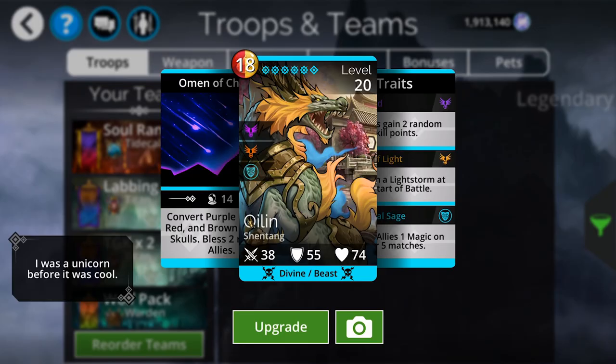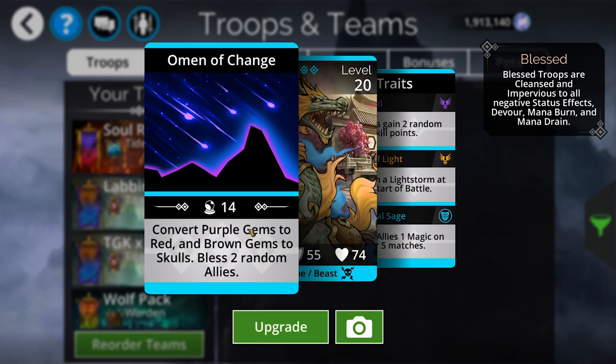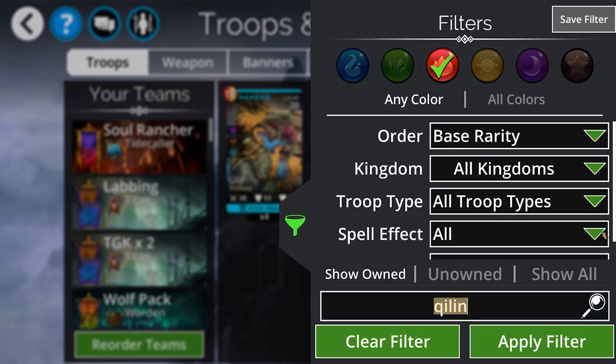Next is Quillen. He's red and converts stuff into red, feeding into himself. He blesses people, which from a cleanse point of view is extremely strong — it not only cleanses you but protects you from debuffs going forward. On top of that, all allies gain magic every four or five matches, which is really awesome. He also starts with a light storm, and since most troops on this red list also use yellow, that storm will actually be useful. If you're running Fireblade-type classes, having the ability to create skulls is super fun. Quillen is absolutely on the list.